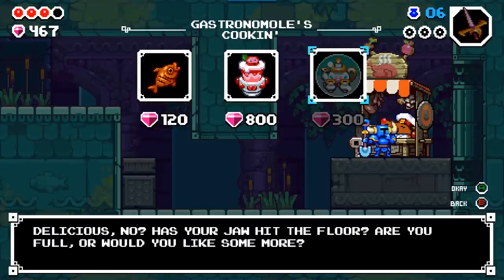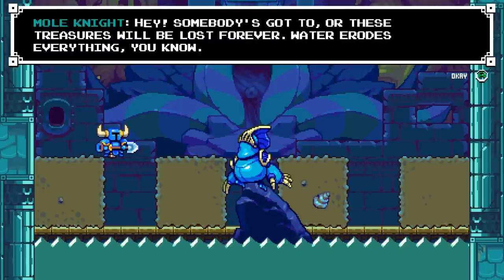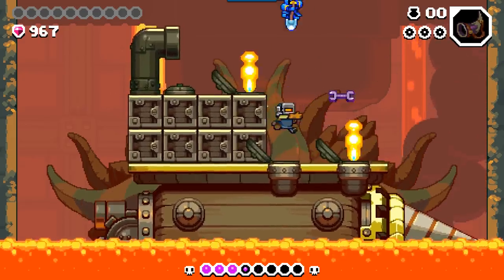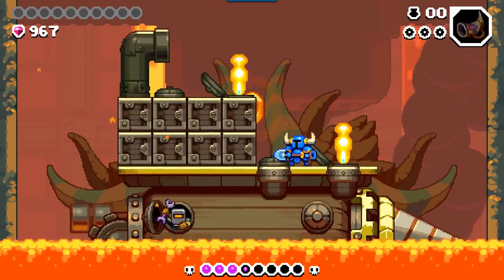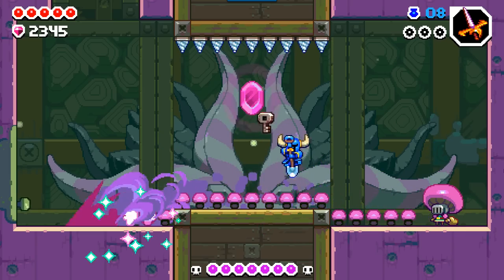Like the NPCs you chat with, the boss enemies are distinctly designed and quirky characters that immediately leave an impression during the short back and forth you get when you meet them. The encounters are fun and moderately challenging, which I think is a fair trade-off for the hell you'll sometimes endure to reach them. But aside from being fantastic set pieces, they aren't especially noteworthy.